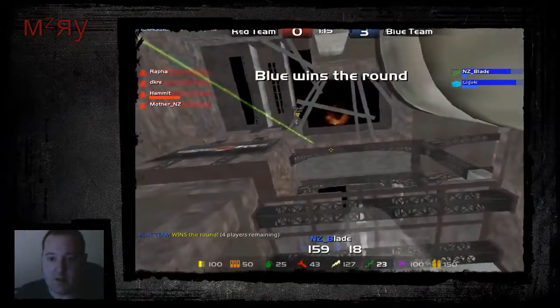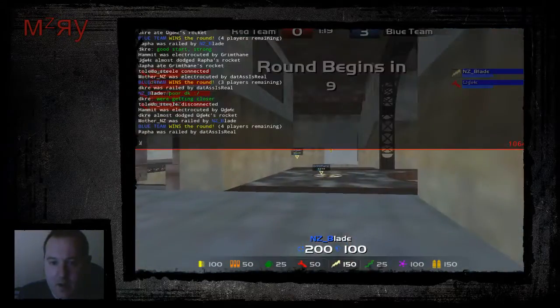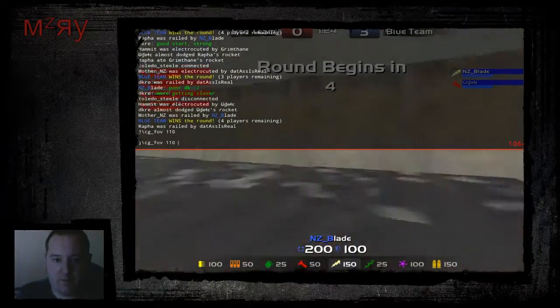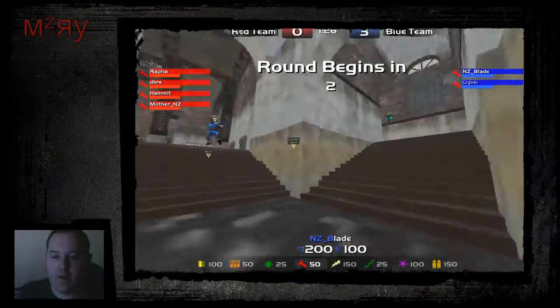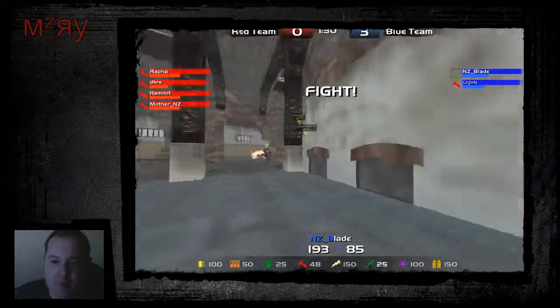So right now I have this set at 90. If you look at what happens when I change that to 110 — cg_fov 110 — there you go. It's zoomed out a little bit and gives the player a bit more to see.